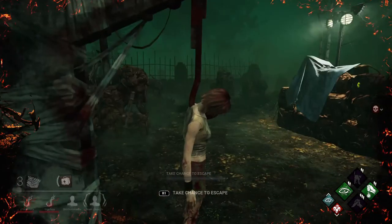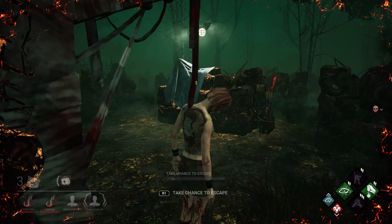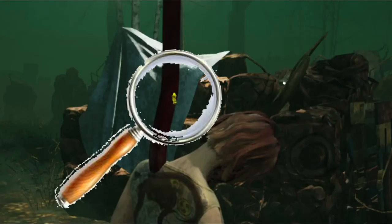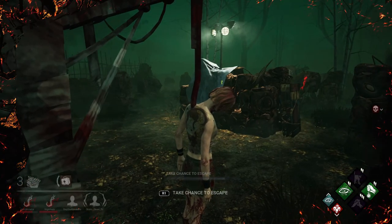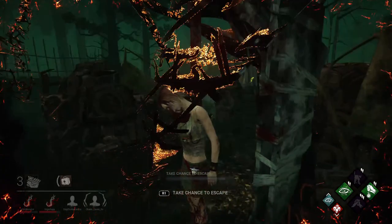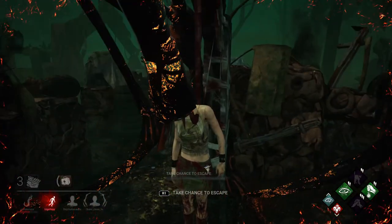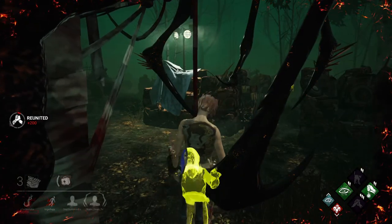He instead goes for a survivor out in the distance, which tells me he has BBQ and Chili. We've got two survivors on hooks, one in chase, and one far away. My partner Evie is working on a generator — it's important to get that gen done on that side of the board, but the priority right now is saving both hooked survivors. Based on Evie's distance, I might go into struggle phase, so the correct play should be to grab me first, then we both go get the other survivor, double heal — 16 seconds and everyone's fully healed — then go work on the same generator on the other side of the board.